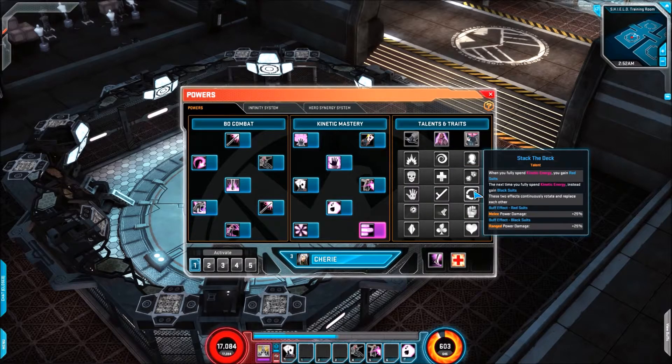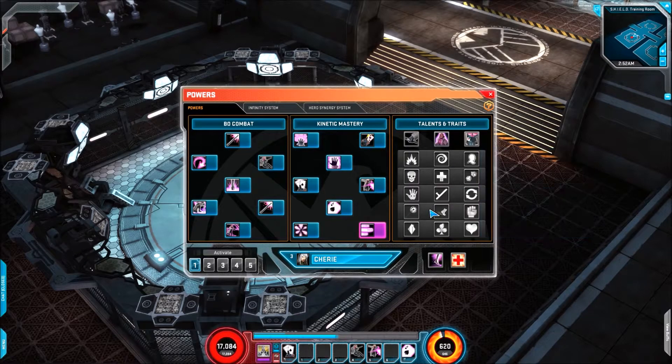And then we have Stack the Deck, which is really quite interesting. When you fully spend kinetic energy, you gain Red Suits. The next time you fully spend kinetic energy, instead you gain Black Suits. The two effects continuously rotate and replace each other — one buffs melee and one buffs range. So that's for your hybrid Gambits out there.